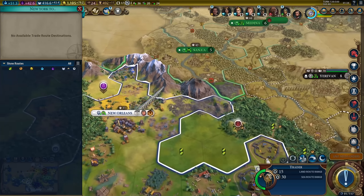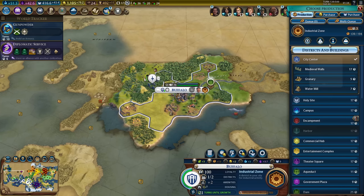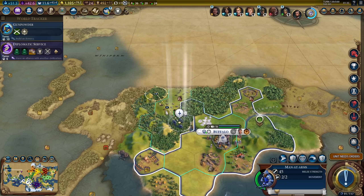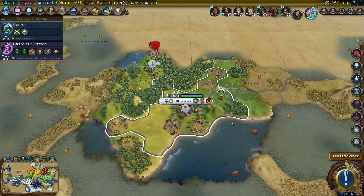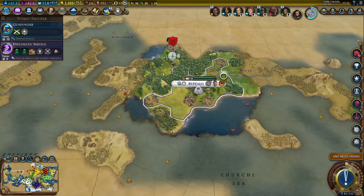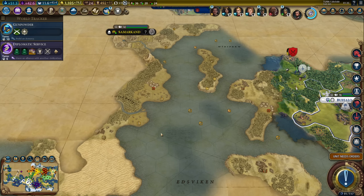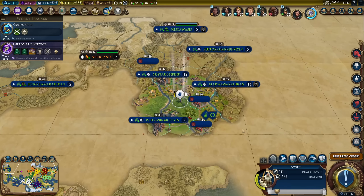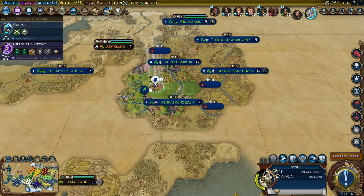We got an eruption - that's not a bad thing. Now I have enough faith to buy a settler. Let's grab one in Buffalo like I said - that's 405 faith, leaves me with 11. I think there's still a barbarian camp somewhere around here. I'll probably want to settle to the north. This might actually be an island. I could go here and settle to the south of Samarkand - that's also not a bad idea.